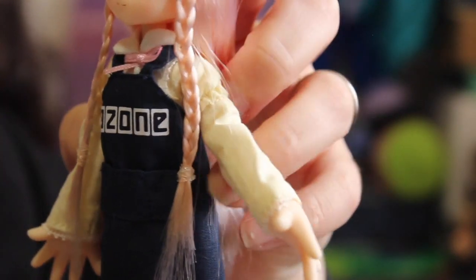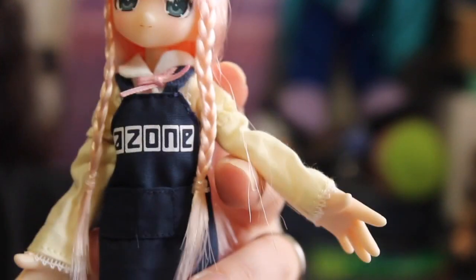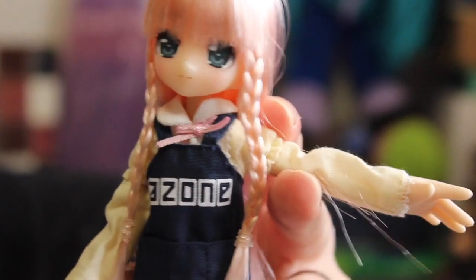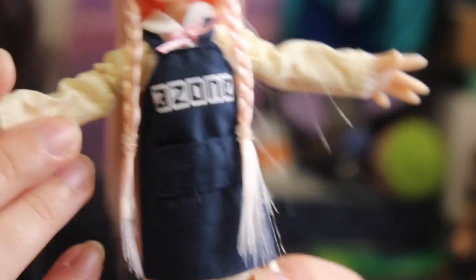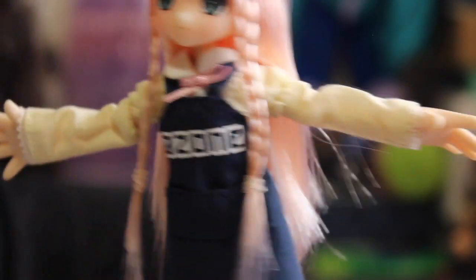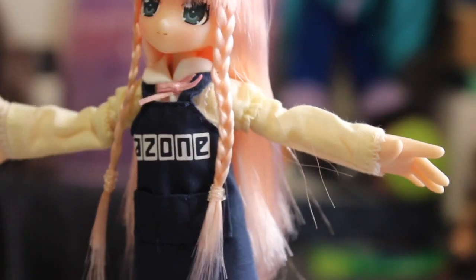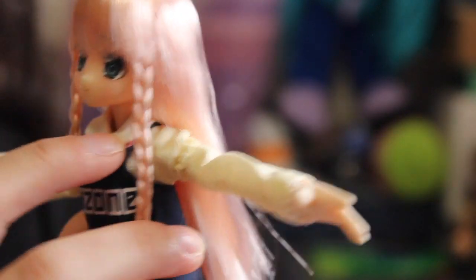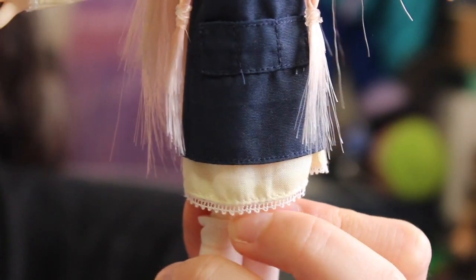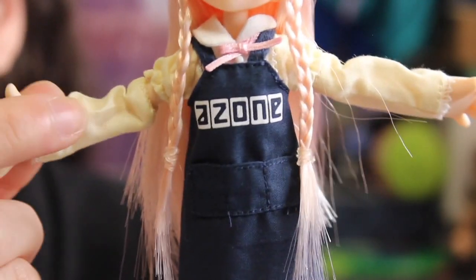She comes with this A-Zone apron because the little fairies are basically little helpers. This one is the A-Zone store staff, so she's supposed to help clean the store. She has the little A-Zone apron to put on top of her dress, and then this yellow dress with separated sleeves — you can wear the sleeves or not depending on the weather. The dress is yellow with a white collar, a little pink bow at the front, and some very tiny lace at the bottom. The sleeves also have lace around the wrist. She's so cute and adorable and so tiny.